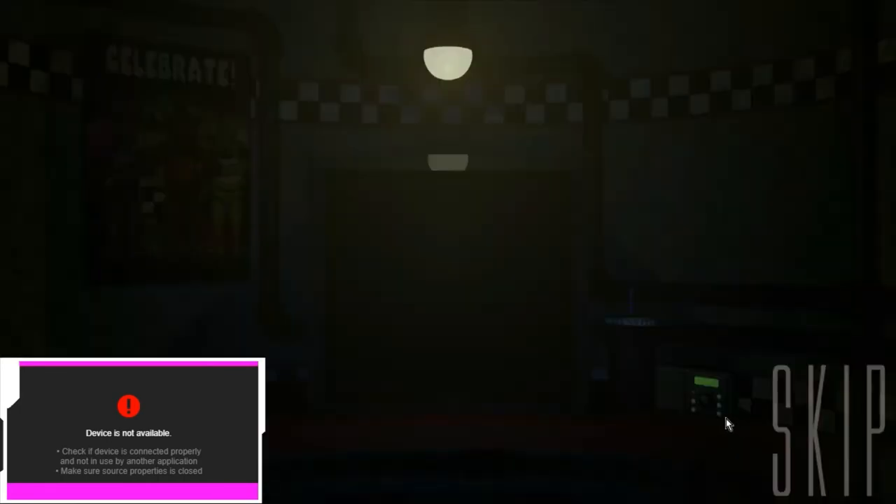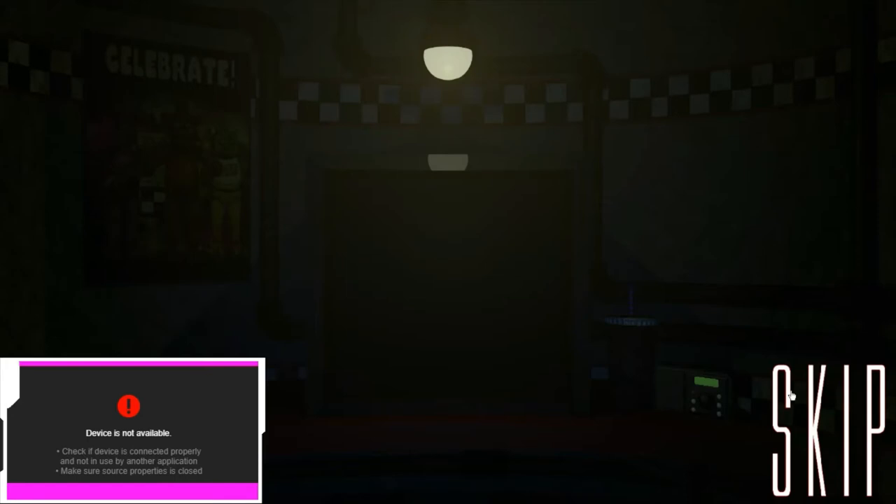Hello there, new employee, and welcome to Freddy Fazbear's Pizza. You are here as a national security guard who is supposed to watch the building to make sure nothing goes wrong. There are two reasons that we need a person to do this. The first reason is the animatronics — they malfunction during the midnight for unknown reasons, and we are trying to find out what is their problem. Thankfully the pizza gate closes down before midnight falls, so nobody in public will be here.